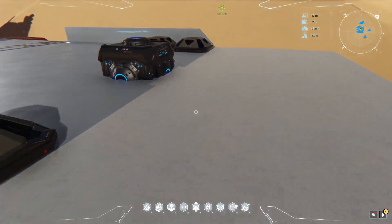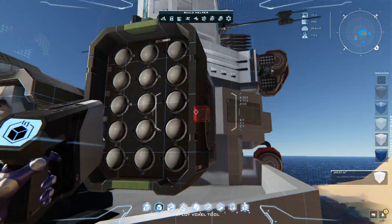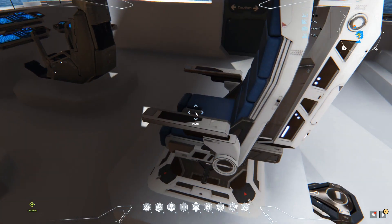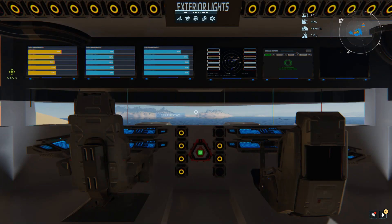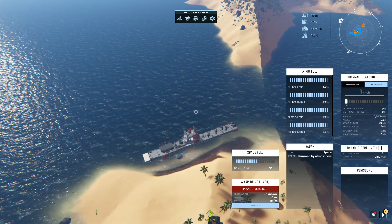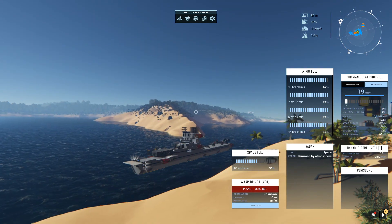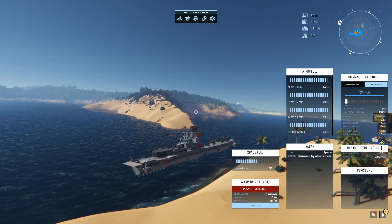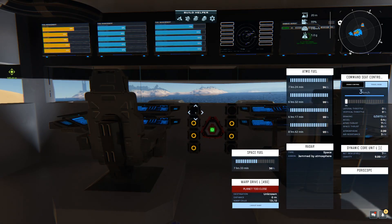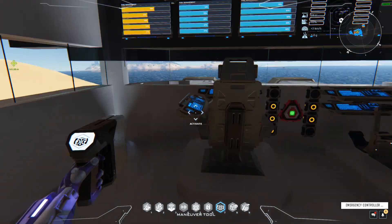Now if we fly the ship, you'll be able to see that the extension core stays in its place — it doesn't go anywhere — as long as you have the appropriate docking permission on your RDMS. I'm just gonna stop the ship here.